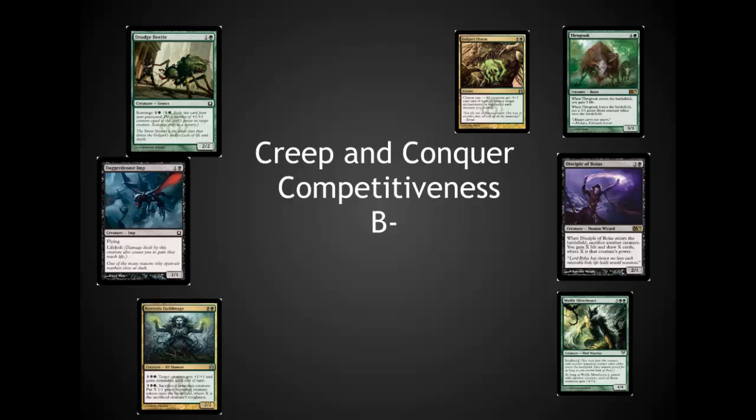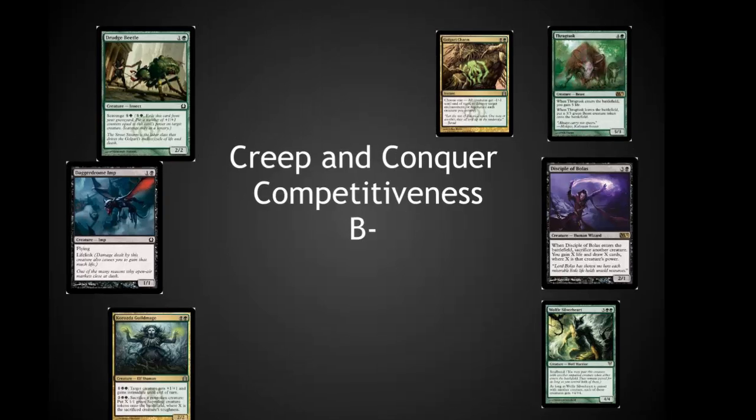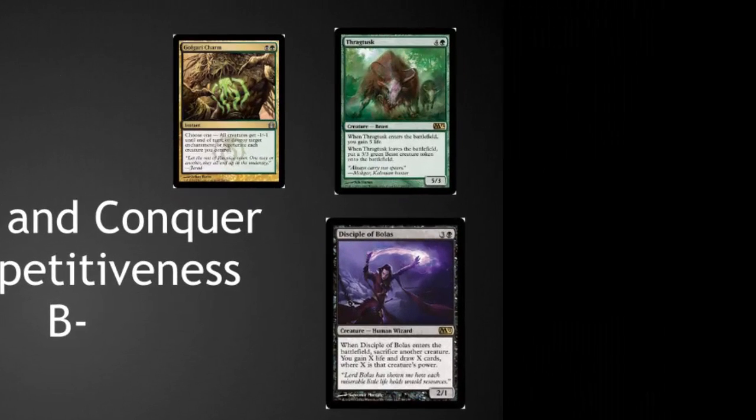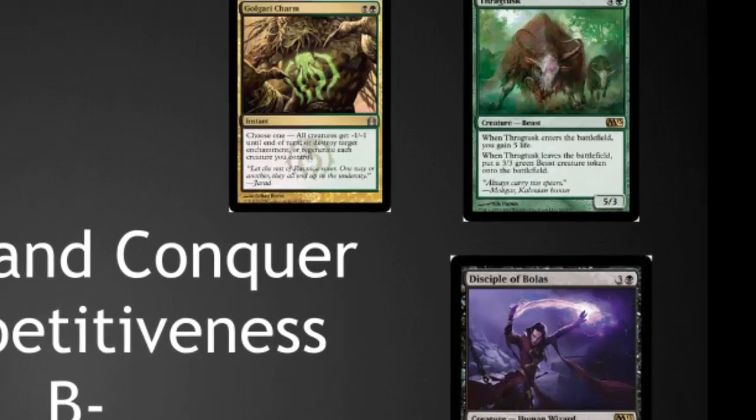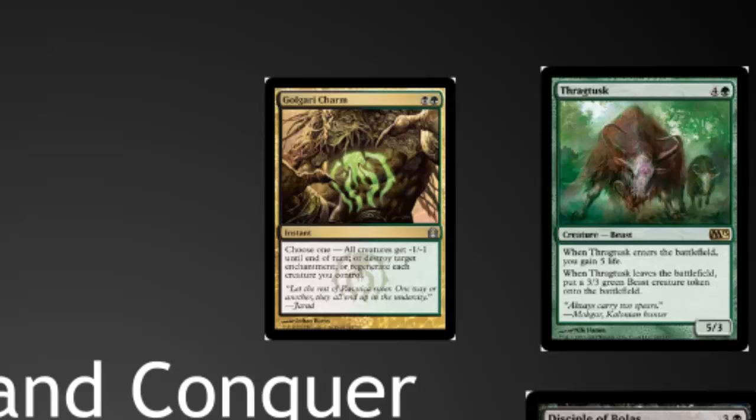Let's take a second to look at the competitive side of this deck. I really love the strategy put forward here. Nothing makes me happier than playing a Thragtusk, gaining 5 life, then playing a Disciple of Bolas the following turn, sacrificing the Thragtusk, gaining a 3/3, drawing 5 cards, and gaining 5 life. Wolfir Silverheart also works really well in that same type of combination, often drawing up to 8 cards, and Golgari Charm is a solid utility card included in this deck.